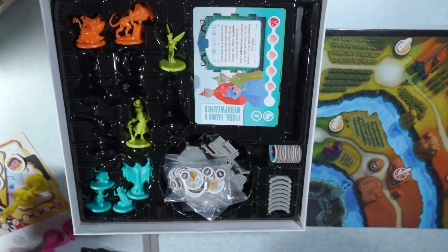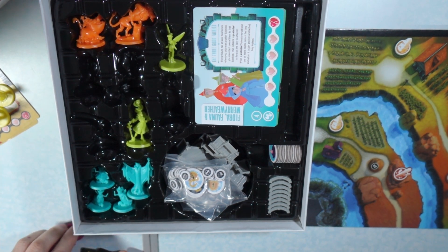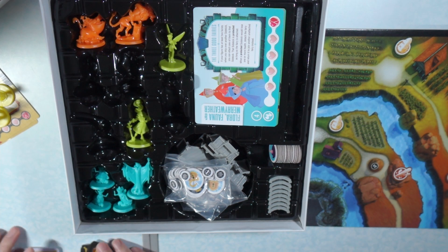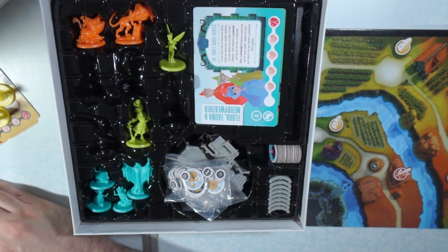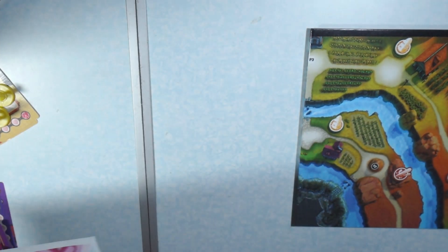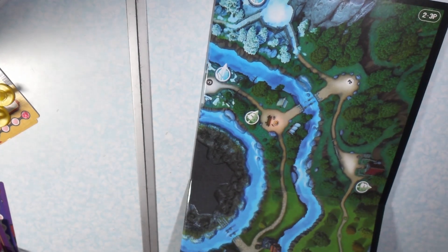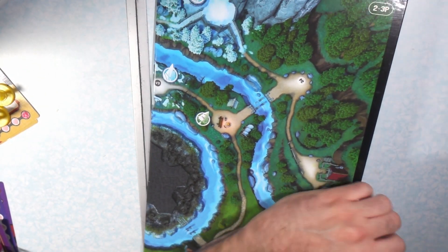Now that you have that, just take those and push them all off to the side and open up the board. There are two sides to the board — if you look right up here in the corner it's going to tell you two-to-three player or four player.